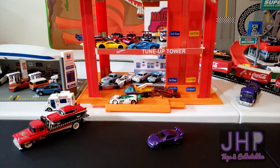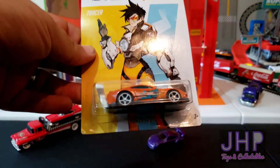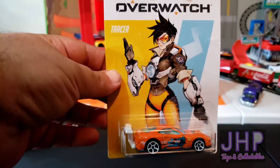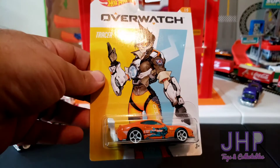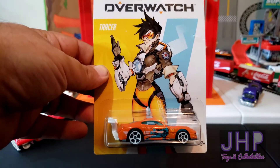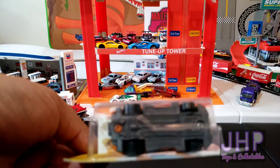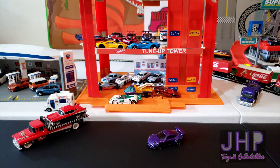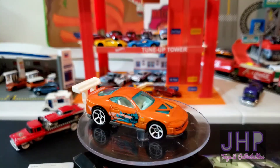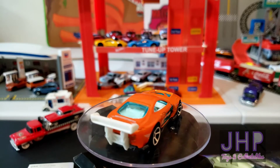Starting with car one of five, we have the Power Pro, done up for the character Tracer in orange with a grayish color base.